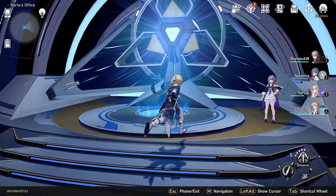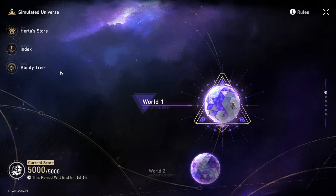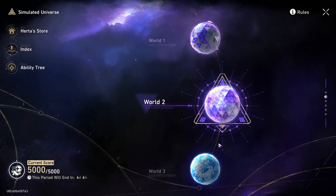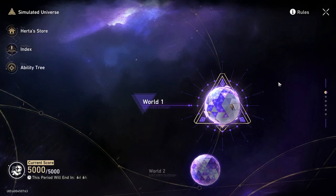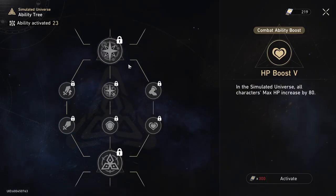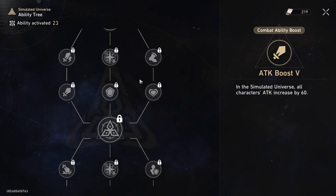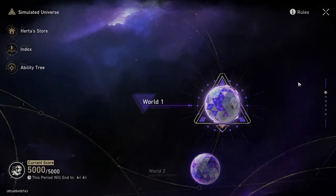In today's video I'm going to show you the most effective way I found to farm ability points. The best method is doing World One. Ability points are used for upgrades in the ability tree, so if you're struggling on a boss and need a bit more attack or upgrades, this is a great way to help you beat that boss.